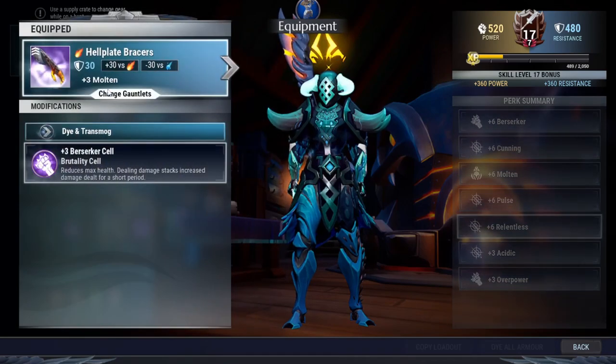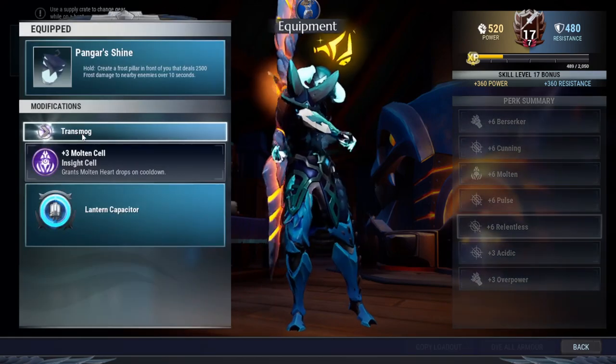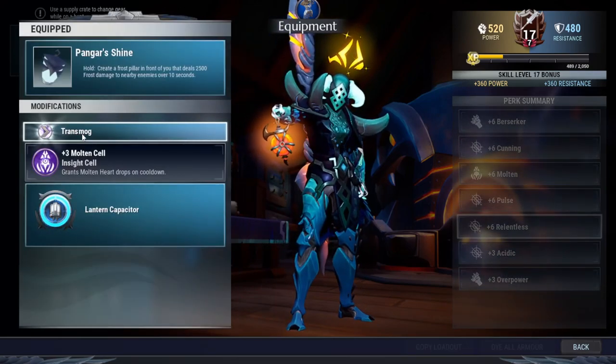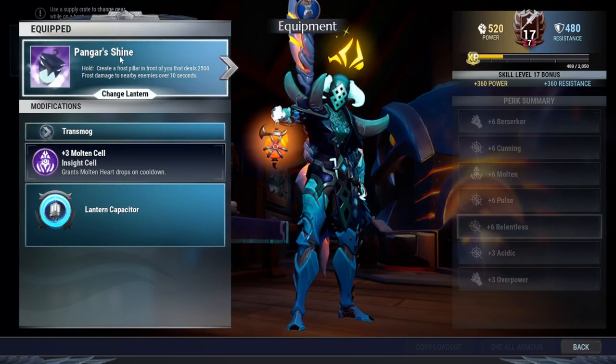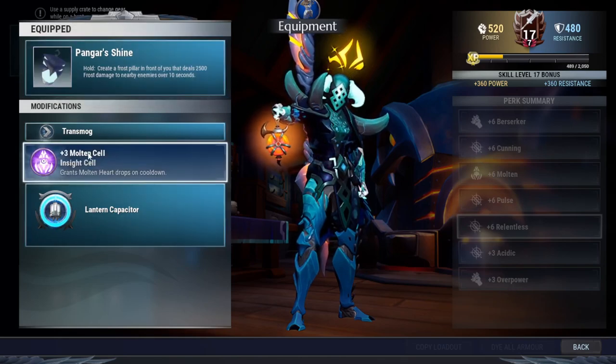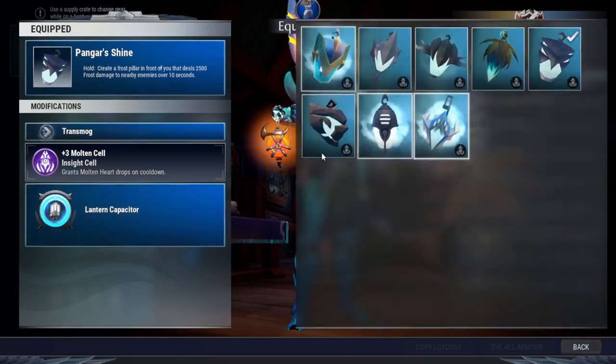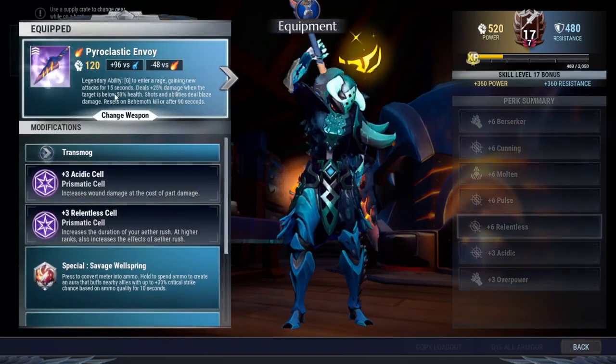The build: Destroy helmet with berserker, Destructs body with relentless, Hellion with berserker, and Chronovore with pulse. Pungastrine is here because you can knock the behemoth down fairly easily and slowing them down gets a few extra hits in, maximizing the effects of overpower. If you don't want pungastrine, you can switch it to anything else — there is no limitation.